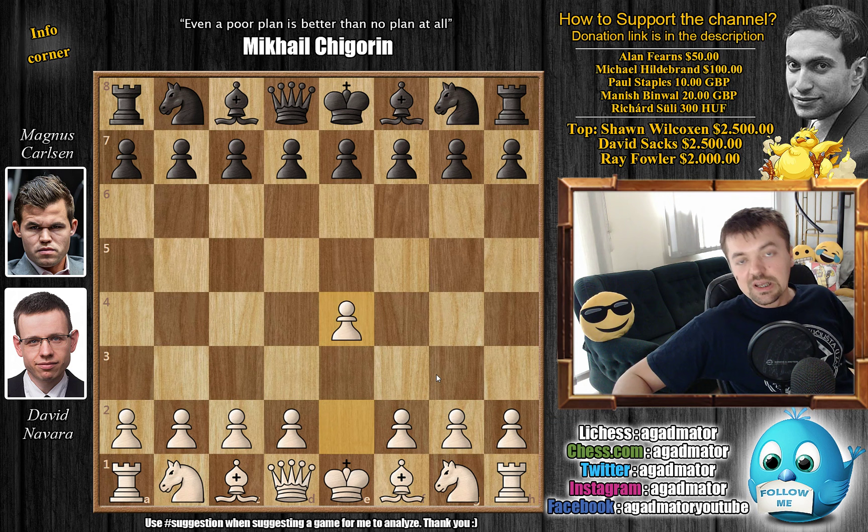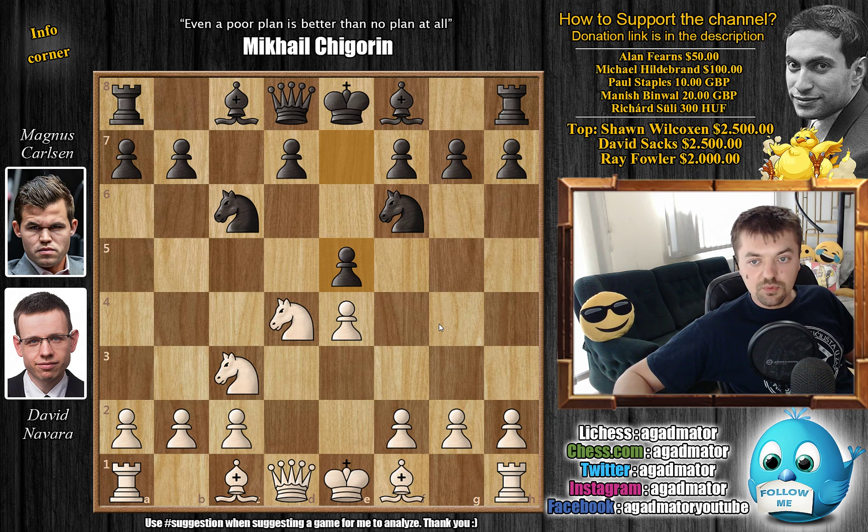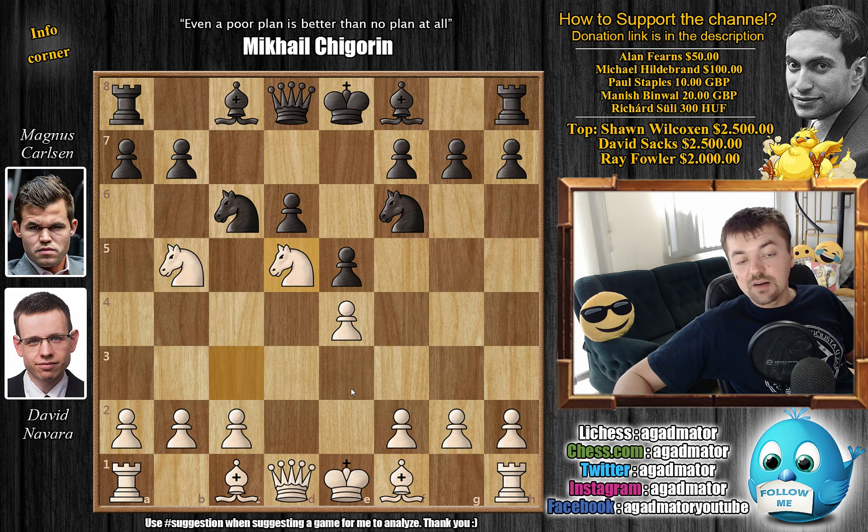It's Navarra versus Carlsen. Navarra has the white pieces and he opens with e4, and since you've all seen the World Championship match between Carlsen and Fabiano, you know that Carlsen replies with c5, the Sicilian Defense. Knight to f3, knight to c6, d4, c captures, knight captures — everything the same as in the match Carlsen versus Caruana. Knight to f6, knight to c3, and now e5, the Lasker variation or the Pelican variation.